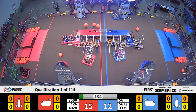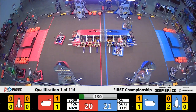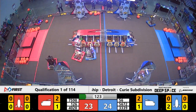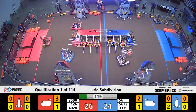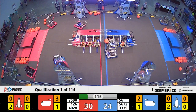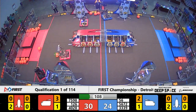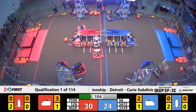It's now time for the teleoperated period. These teams are off. Bumblebee already working and has placed a second hatch panel. Meanwhile, their partner Roby is getting a cargo from their human player station. We have teams quickly battling it out. Galeforce is already working on getting some cargo into the cargo ship for the Red Alliance. However, they're up against some tough defense for 56-72.